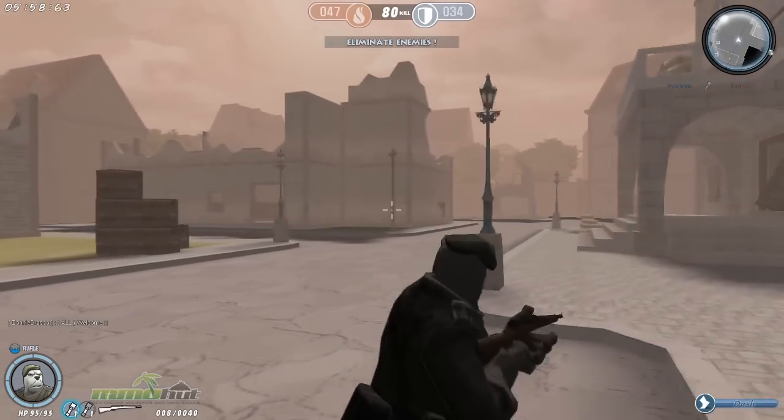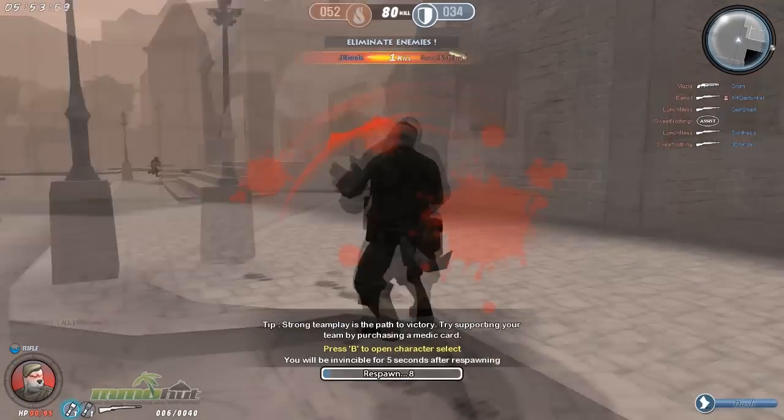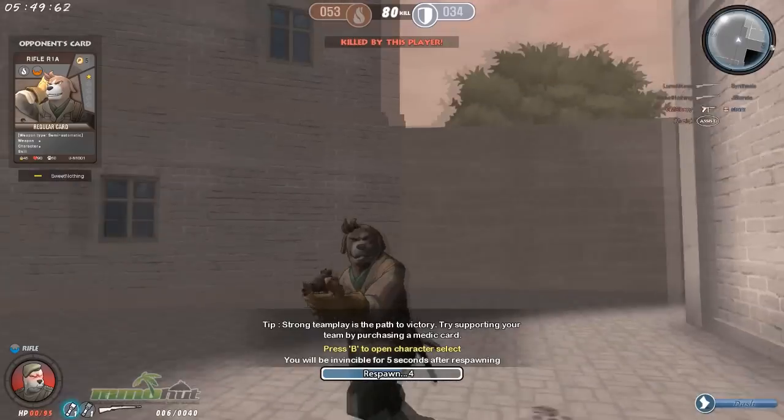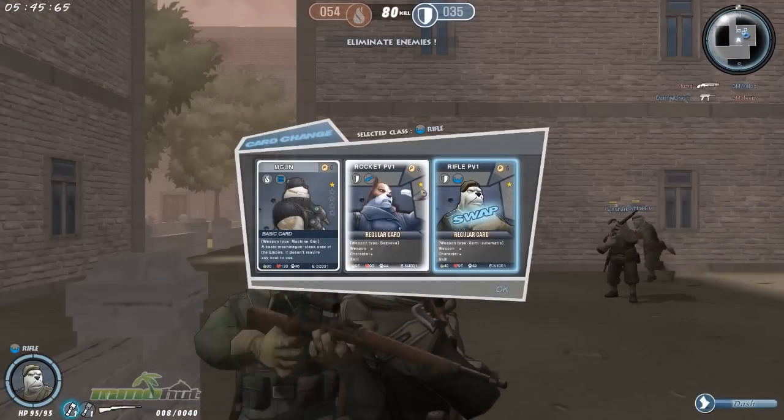Does the skill have a cooldown? It does have a cooldown. It's similar to the dash bar in your lower right — you get a skill bar just over that. The level of the card and the level of the skill on the card affects how long it takes for the cooldown to refresh, among other things.